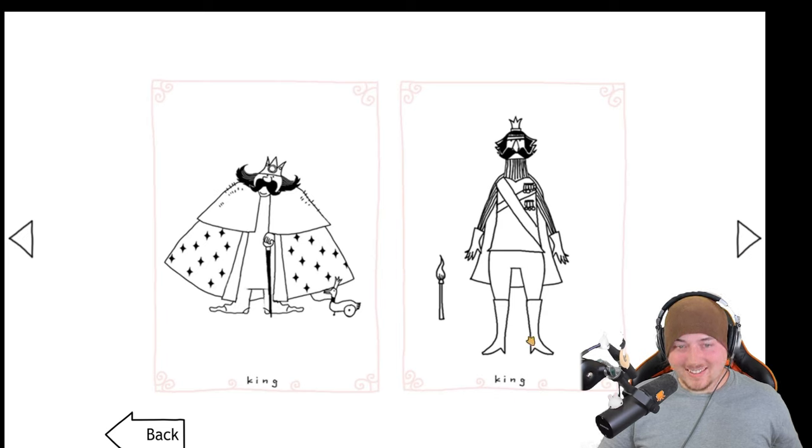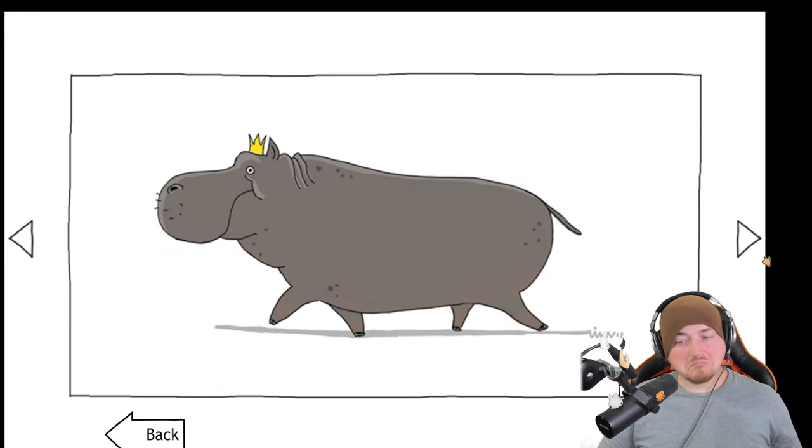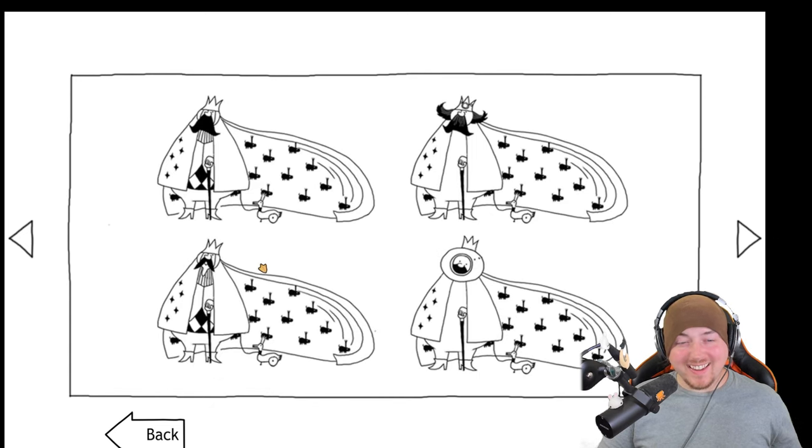King — two different types here. Wait a minute, interesting. Are these two different kings? Was this the king beforehand? That's just so majestic, I absolutely love that. Oh look at this guy — in space, different mustache. You gotta get the curls.